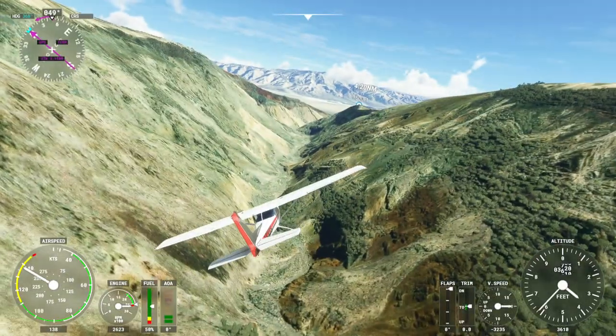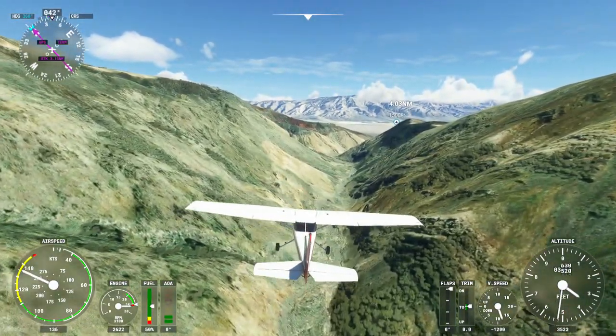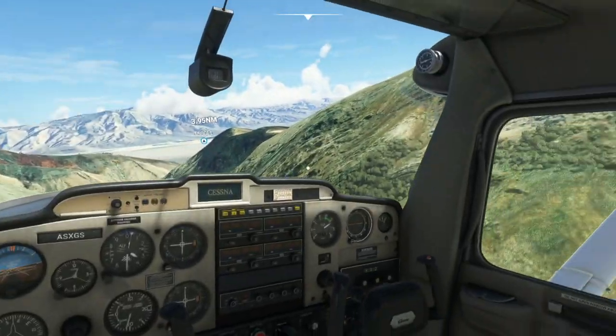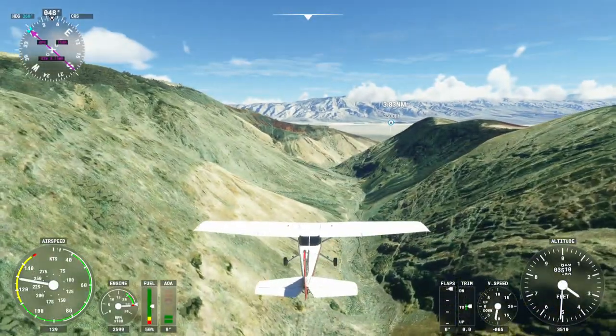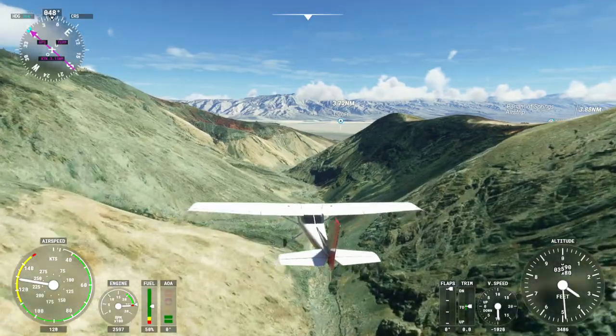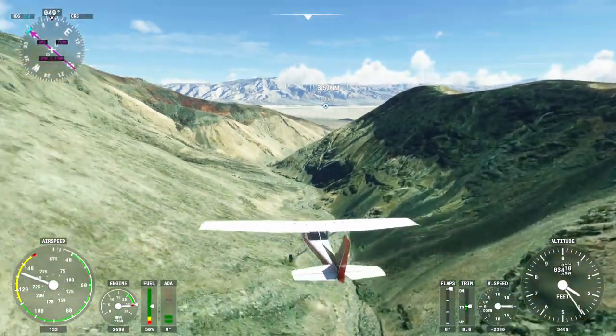As you can see, even in my little Cessna traveling at a mere 140 knots, I'm struggling not to hit the canyon walls. This is very impressive indeed — it kind of makes me wish I had the Eurofighter to fly through here at like 300, 400 miles an hour and experience a little bit of what those military aviators do.